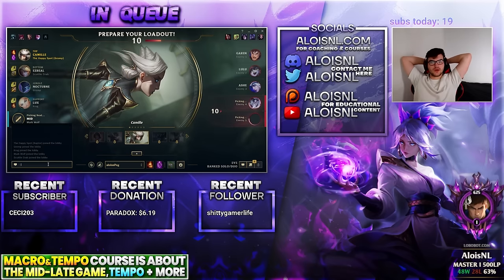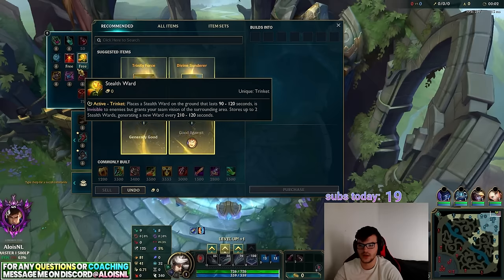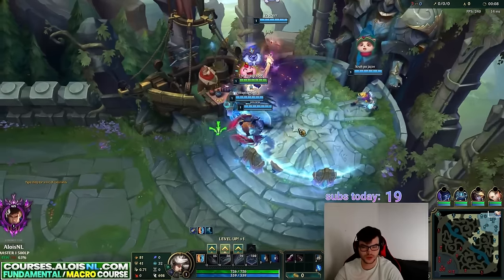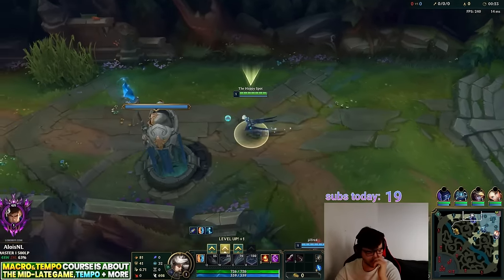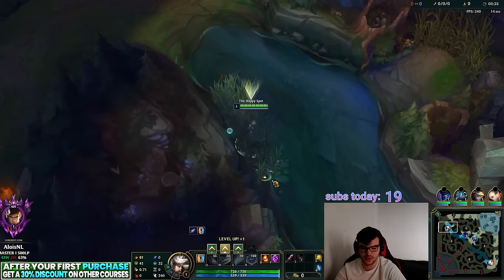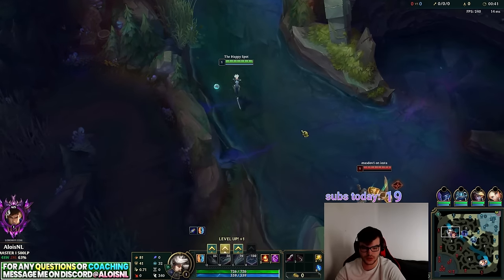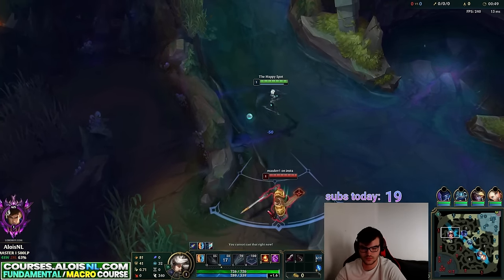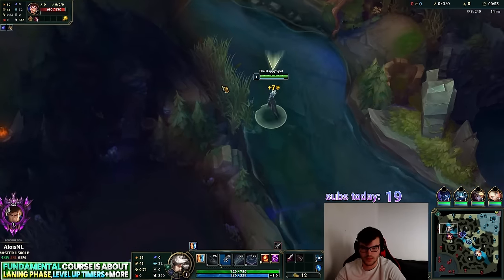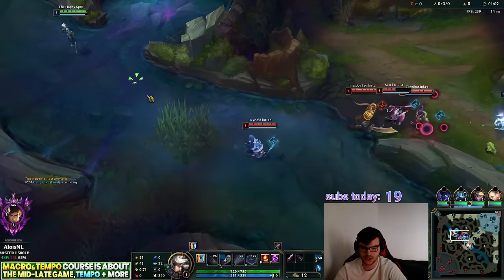Against Jax and Gwen — bad matchups — I go Grasp. Against range champions I take Grasp with Second Wind, D-Shield, and Biscuits for the easiest laning. I'm going D-Blade here for an aggressive setup. You can also run PTA, but I think Resolve/Inspiration lets you play best into range champions. Against Syndra for example I can always ult over her E, giving me a good matchup there.